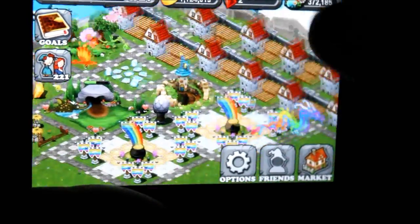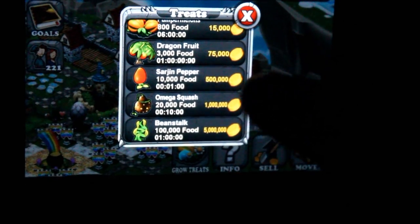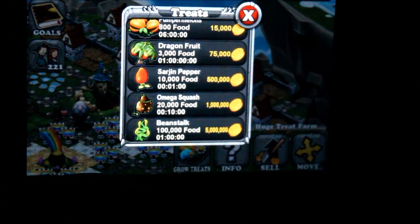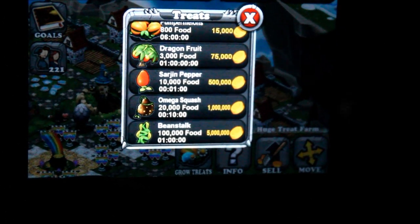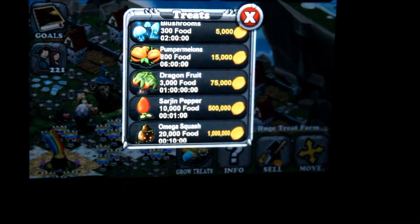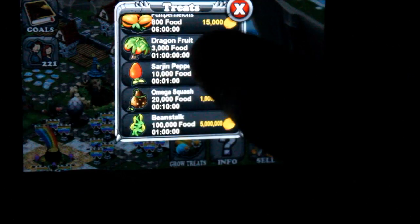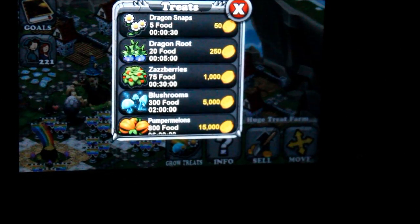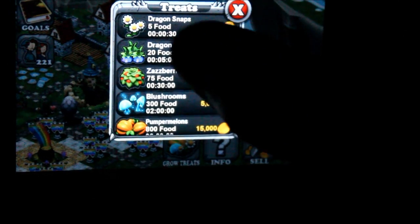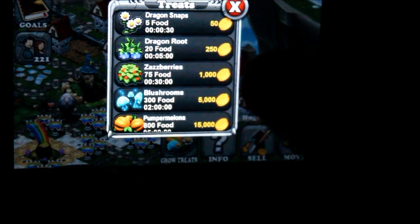For food, mathematically, if you buy the sturgeon and pepper — these are all the same just based on time — I usually only buy sturgeon and pepper until I'm out of money. But if you buy the dragon fruit, it's actually half as expensive as the sturgeon and pepper, which is useful. For the earlier crops all the way up through dragon fruit, it's better for your money, but it's hard to go back every 30 seconds to get five food.